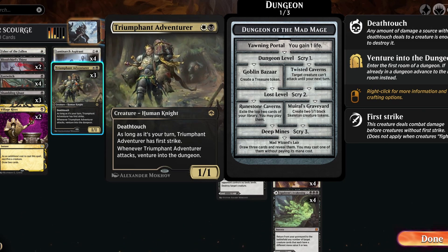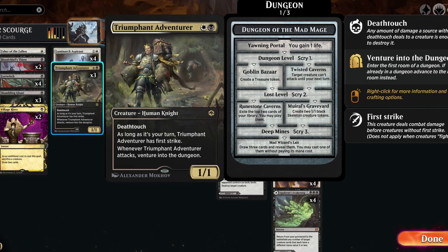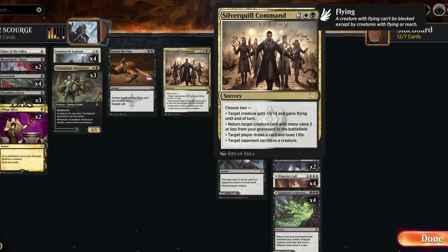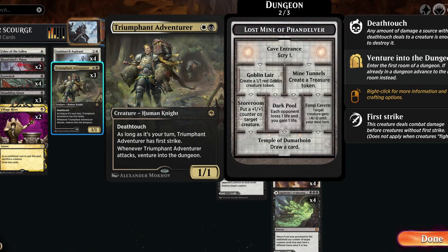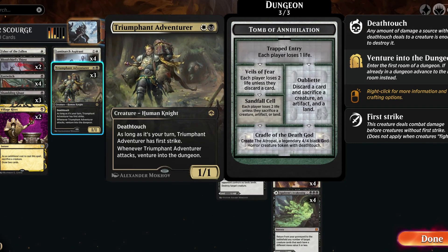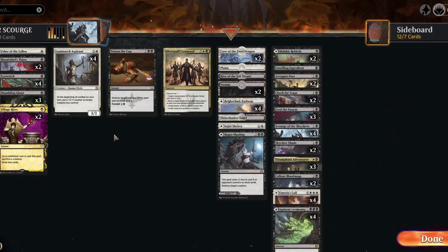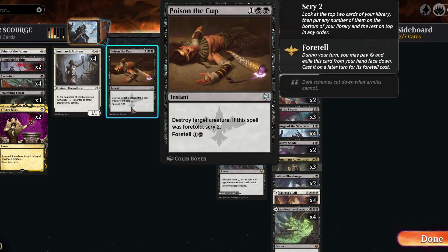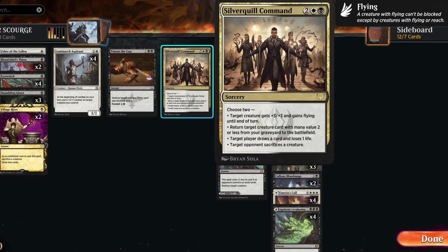Don't forget about the Ghast's kicker — if you're going to kick him and have creatures to attack with, kick him before the swing so your opponent loses even more life, though that needs seven mana, so the treasure can come in handy. Village Rites is in here — two copies — as a way to sacrifice an Eye Twitch or Shambling Ghast as a trick and draw cards. Luminarch Aspirant fills the two-drop slot and this deck can sometimes struggle against decks that bring out large creatures quickly. Silver Quill Command is the card I'm testing: the +3/+3 and flying can be super good to push a huge Skyclave through to end the game.